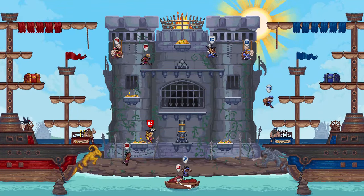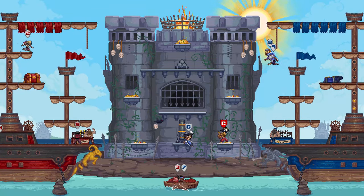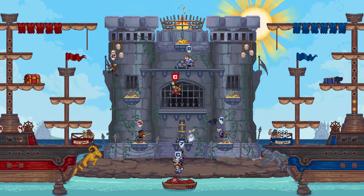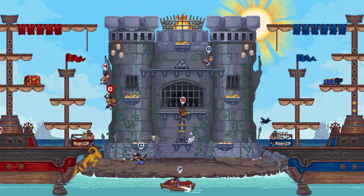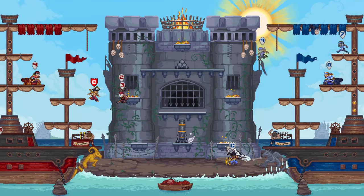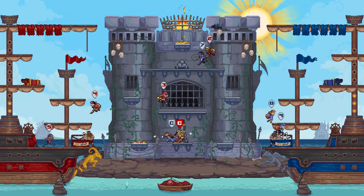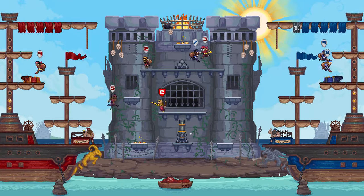Your goal in Plunder Panic is to secure the booty! You have a treasure chest on your side and you're trying to bring gold into that chest. You just run around the map, try to pick it up, bring it over to the chest, drop it in, and so on. That's one way that you can win.